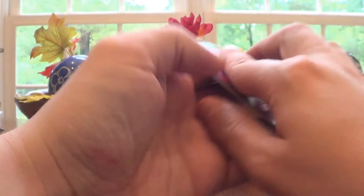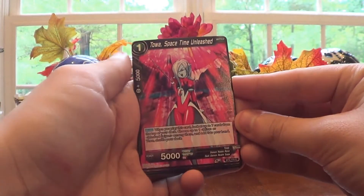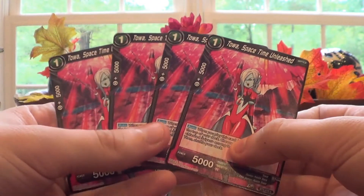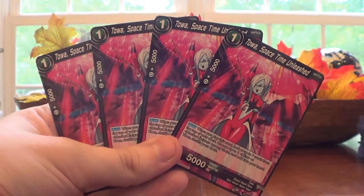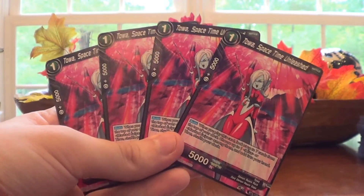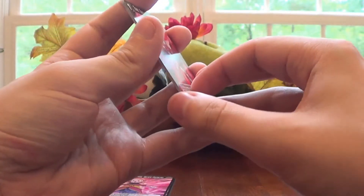The last four-of-a-kind is Toa Space Time Unleashed, another common. It's sure easier to buy all four from me than to try to pull for them yourself. Pretty cool. You might have noticed these black cards were kind of time-themed.